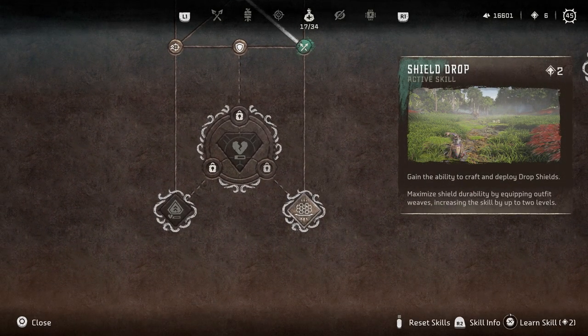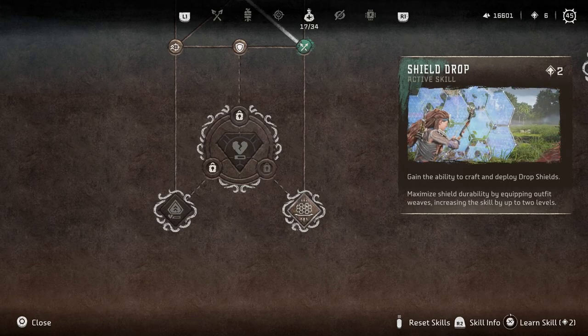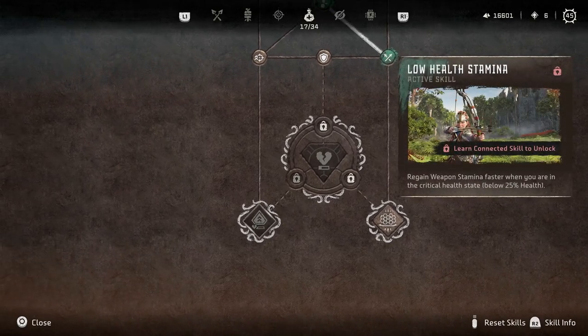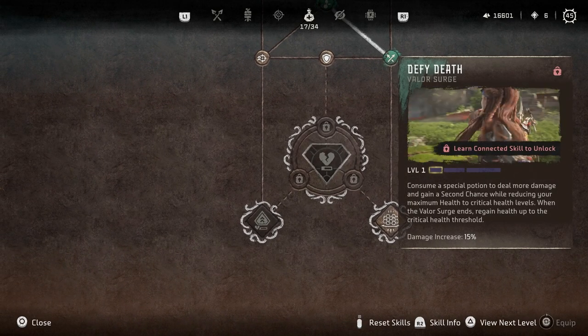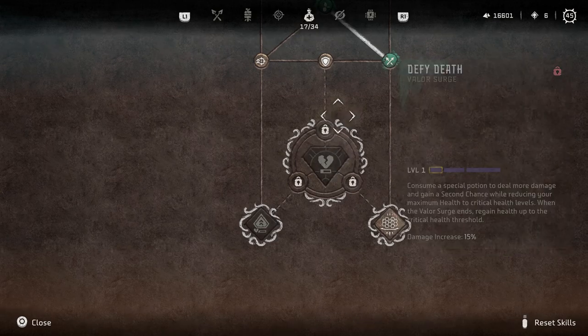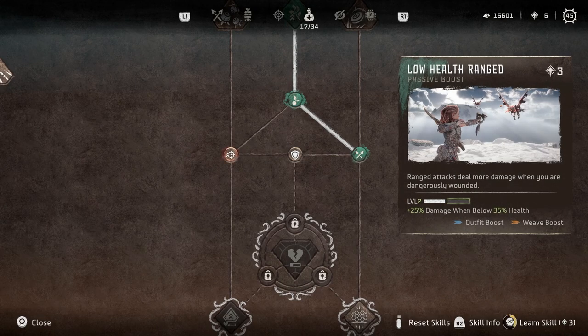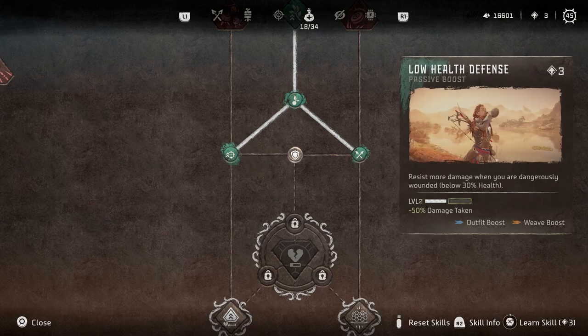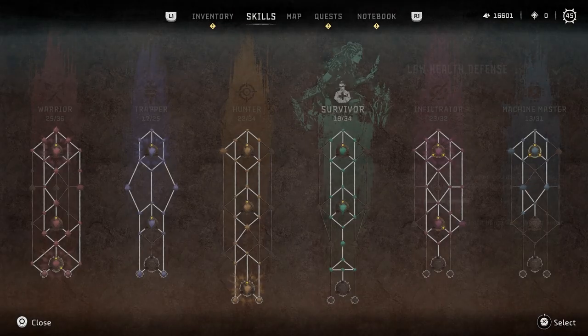Deploy drop shields — we can already do kind of with the tripwire, so having another way to do it is okay. Defy death — well, sometimes, if I can actually remember to do it, maybe it's a good idea. Let's do this. Hopefully I don't need any of these but just in case — you never know.